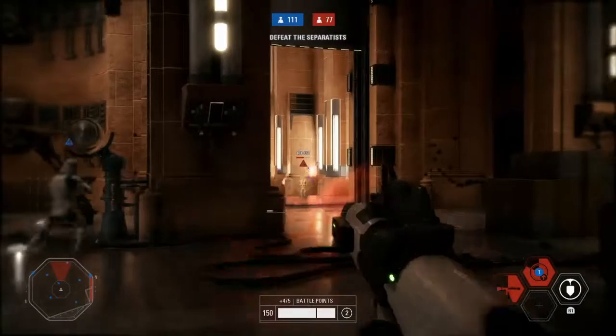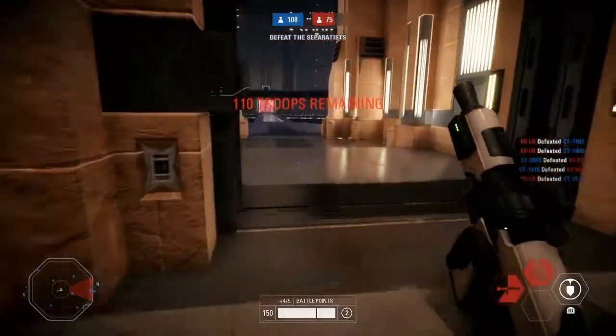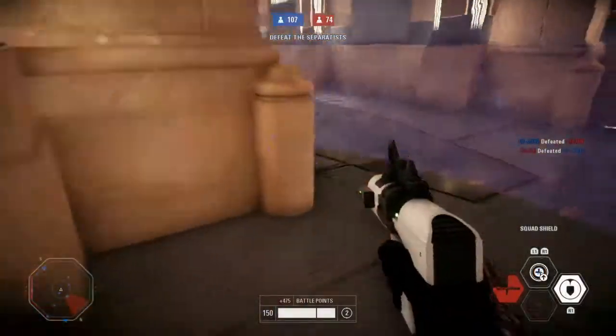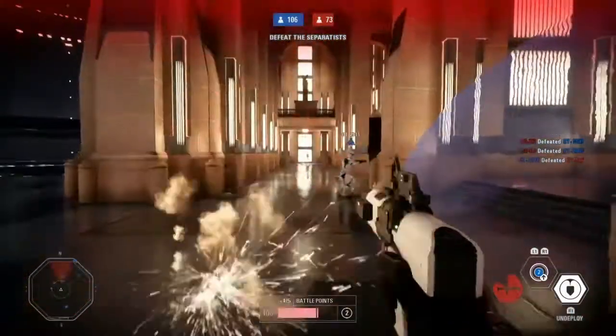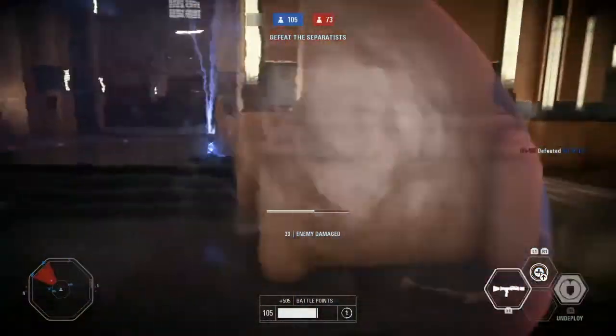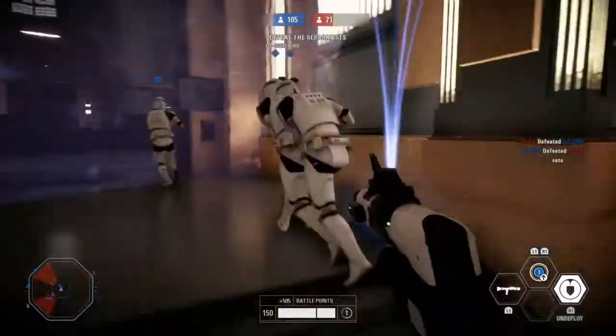Also, you want to place your squad shield so that troopers can access it quickly and easily. So if you take any more fire, you can combat roll into the squad shield — not out of it, into it.